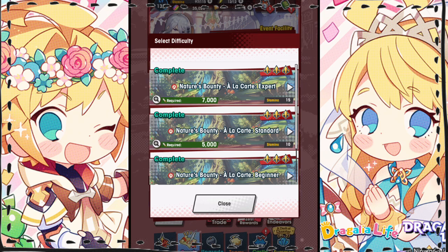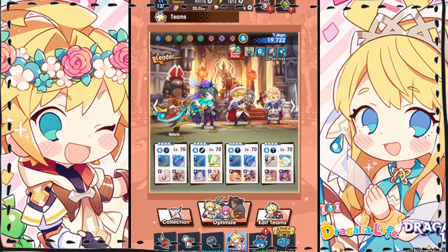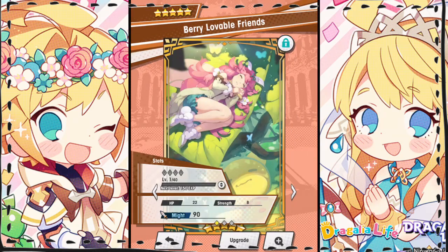This battle is the best bang for your stamina buck when you want to earn Chef's Special materials, but you can maximize the materials you earn even further by equipping event wyrmprints that maximize bonuses. Let me navigate over to teams so you can take a look. The wyrmprint that grants a bonus to your earnings of Chef's Special is called Berry Lovable Friends.